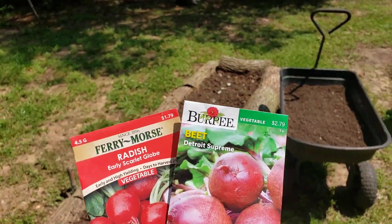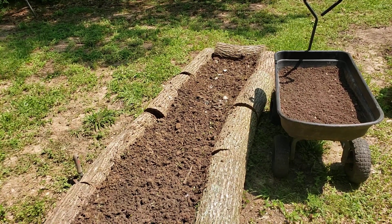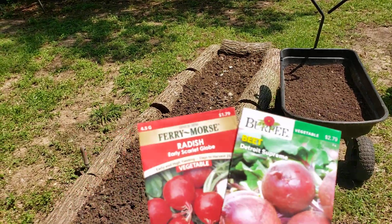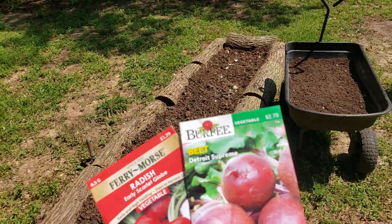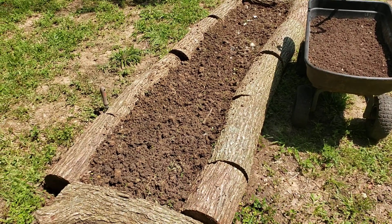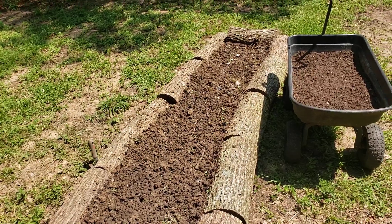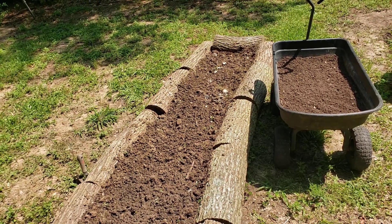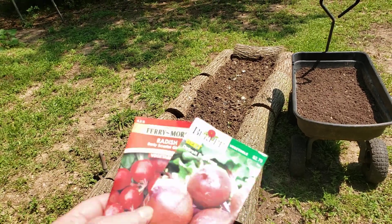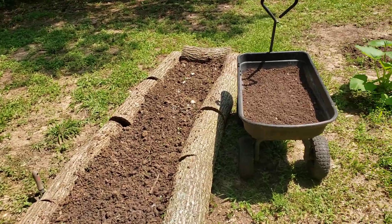I decided I'm going to plant radishes, but I'm also gonna plant some beets. I like the beet tops, and I also feed them to the rabbits and chickens. Less than a month on the radishes, 60 days on the beets. I'll harvest them little by little — that'll still give me time to grow another round of treats for the animals, and then the bed will be ready for probably turnip greens in the fall.